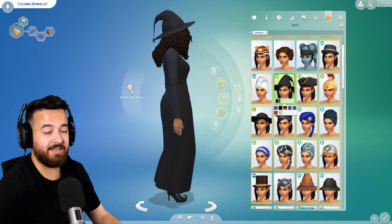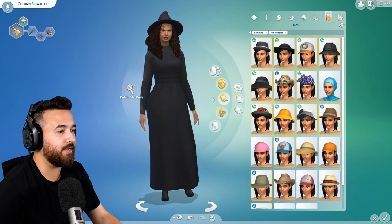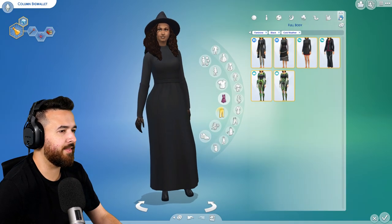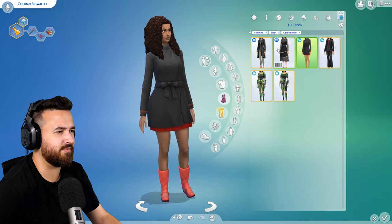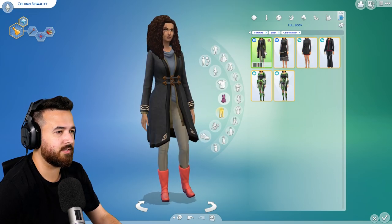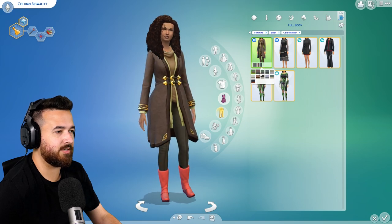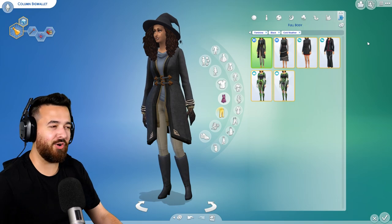Hot weather wear — I'm just going to make it the same as everyday because I feel like if it's hot, I want her to still wear that outfit. We've got to do the gloves as well. That's better. And then cold weather wear — also probably the same. I don't know that she really needs something different for cold weather. I guess we could mix it up and use this one from Realm of Magic. I don't know if it's any darker than that though — it doesn't seem black enough, especially not those shoes. So that's our cold weather wear.